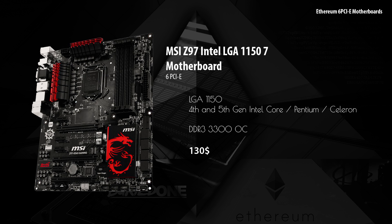Finally we have the MSI Z97 motherboard. This one also has an LGA1150 socket and supports 4th and 5th generation Intel cores — there were so many I couldn't fit them all on the screen. It supports DDR3 3300 overclocked memory and costs $130, and it seems this one can be used for gaming as well.